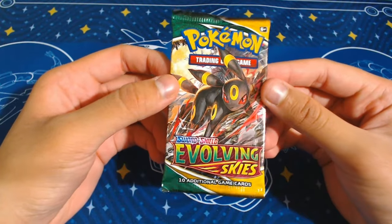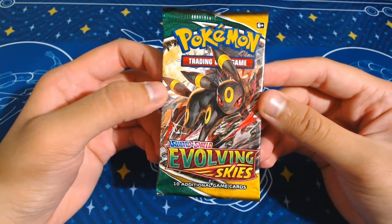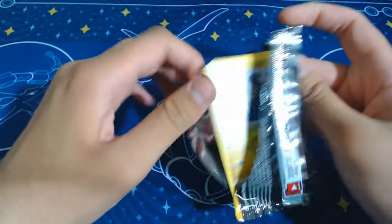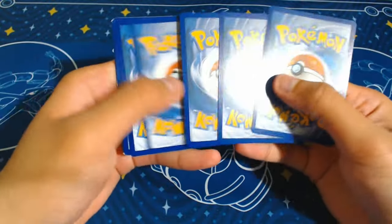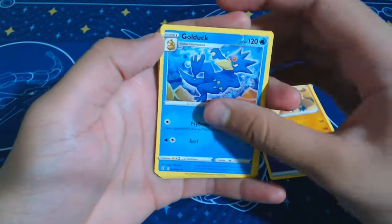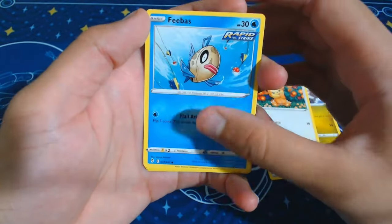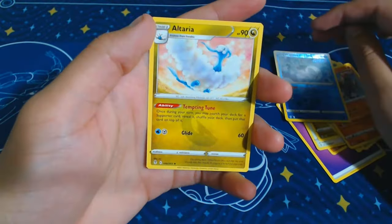Now time for the big pack - Evolving Skies. You know there's a lot of hits on there; this Umbreon on the pack itself looks really cool. There are a lot of really nice cards in Evolving Skies - obviously the Moonbreon, the big chase card. I wonder if we're gonna get it. Psychic, Hippowdon, Golduck, Herdia, Dino, Teddiursa - that's adorable, just chilling - Feebas, Hoppip, Hitmonchan, Wishiwashi. And an Old Terrier. Alright, no big hit from Evolving Skies.